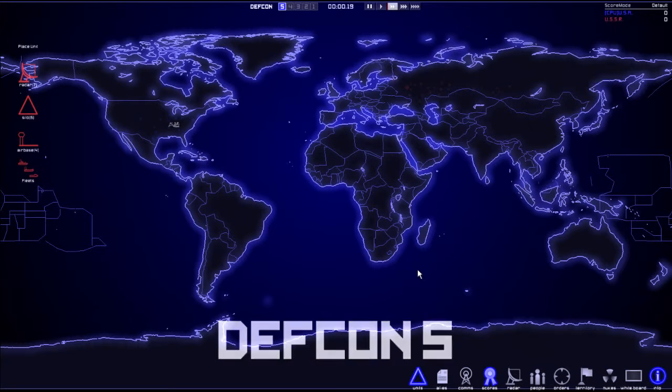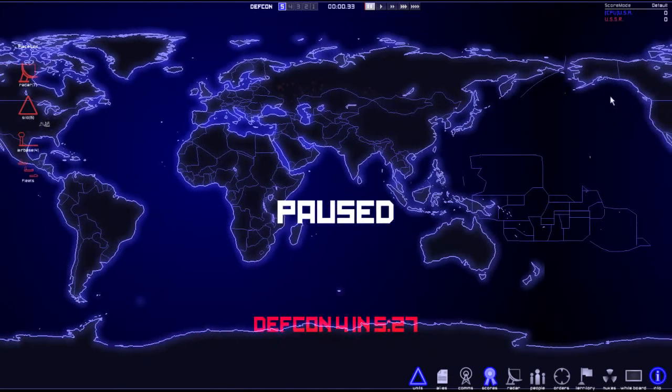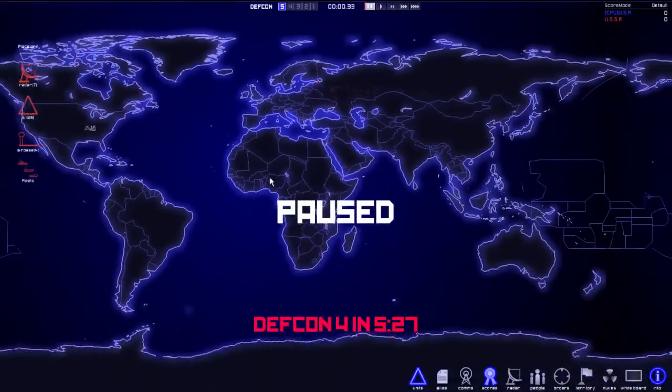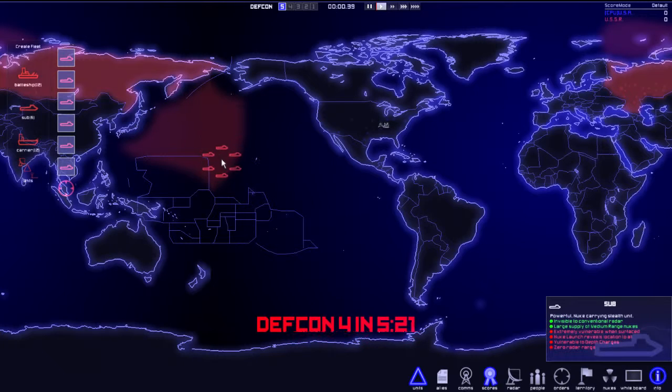We are at DEFCON 5. DEFCON 5 is peace time. We are attacking the United States, so I have to set up my defenses around Russia. Most of the cities in Russia are in the east, so we can set up defenses here. As far as naval strategy — oh, and you have to be playing the game to actually deploy things.